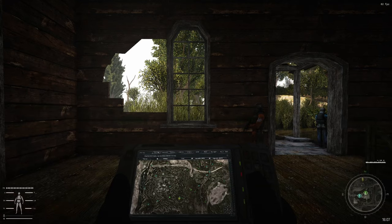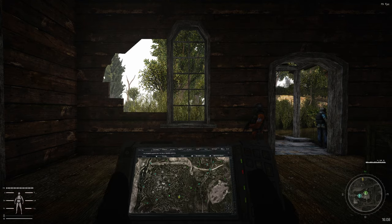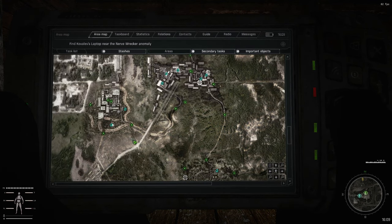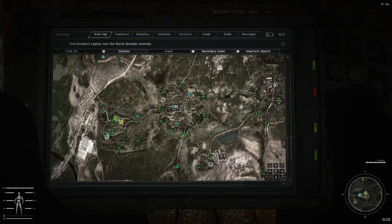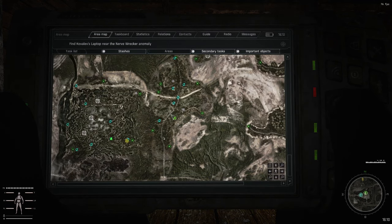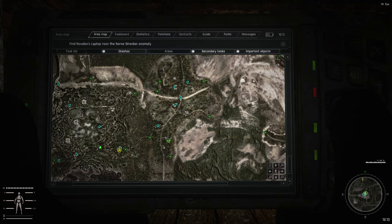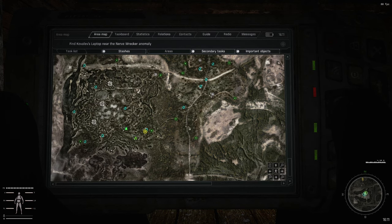Hello everyone, this is Chromanim and welcome back to our ecologist run in Stalker Gamma. This will be episode 10, which is really awesome. Last episode we started out in Dead City, went through Army Warehouses, got some stashes, went through Rostock and Garbage, did some missions. We gave Hip the TAWS we found, so now we have to get eight snort hands, which will be difficult, but after that she will join us.